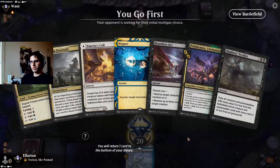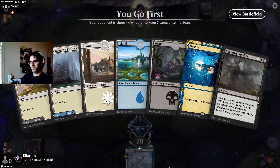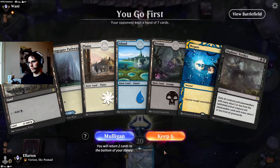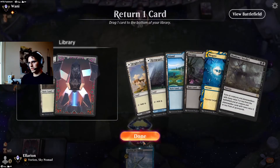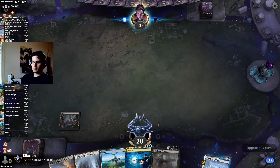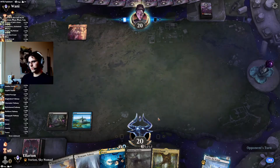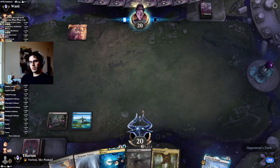I will play first. Two lands and no way to draw cards — I don't think that's going to be it. Five lands and a Shadow's Verdict — not what I'd ask for, but I think it's better than going to five. I'll put back one of the lands. Hopefully we'll draw some sort of action here.